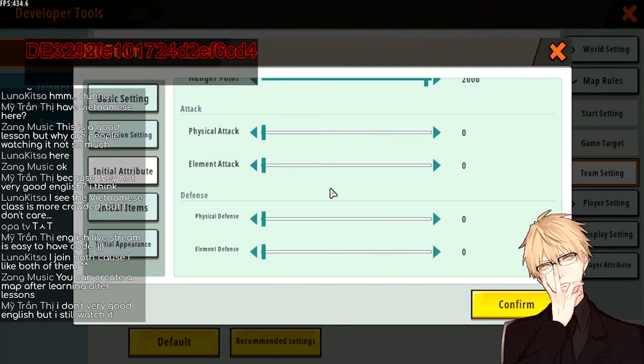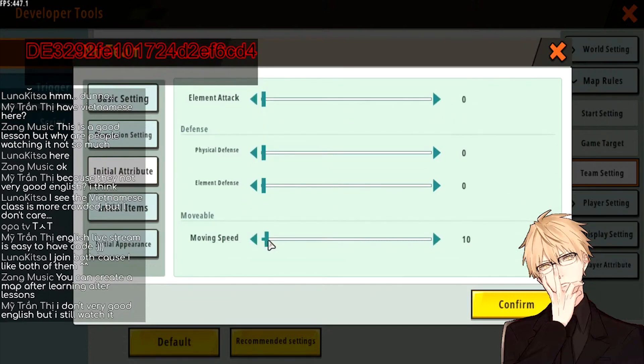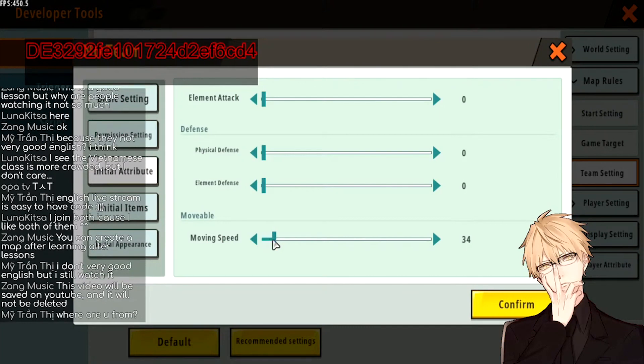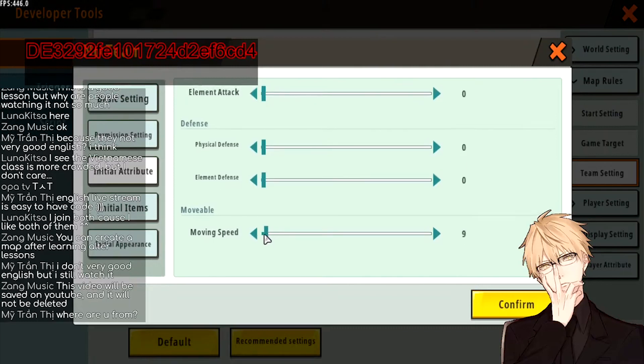Attack — no. Defend — no. Moving Speed — no. If you change the moving speed the player will feel really weird playing your map; it will make it extra hard for them to get used to the new speed. Almost all maps in Mini World don't change the original speed of a player, so players are used to that speed. Don't try to challenge it up — just keep it as it is.